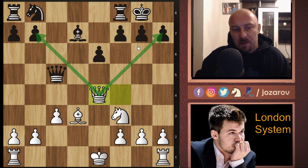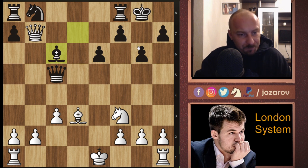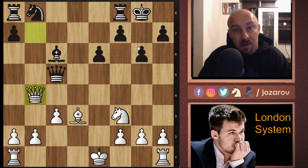Now queen to e4 gives us a double attack against the weak pawn on h7 and also against the weak pawn on b7. A really interesting line from Magnus Carlsen's game. We should study this opening by watching more Magnus Carlsen games - he is really the master in this opening. After g6, queen to b7, bishop to c6 attacking the queen, we go into a simplified line because we've grabbed the pawn. Magnus Carlsen is a pragmatic player - when he sees a favorable endgame, he takes it.